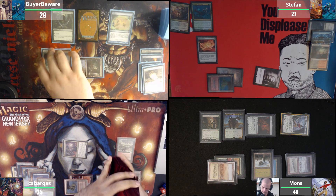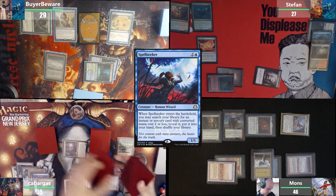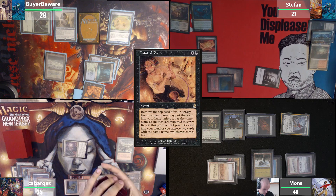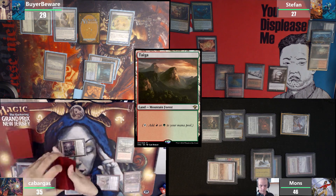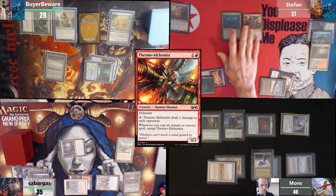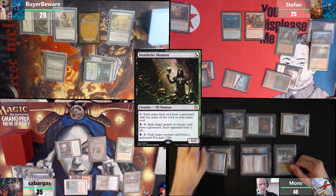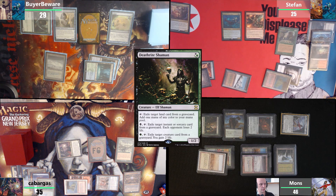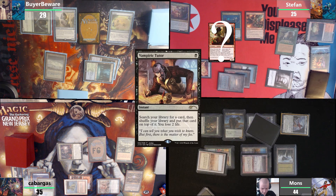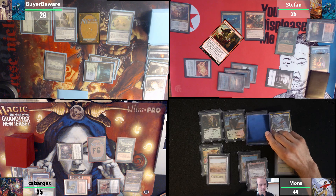Draw for turn. I will tap one, two, three for a Spellseeker — I'll just fetch a Pact of Negation. Pass the turn after that. Play a land. I will tap two and play Thrasios. Play the Alchemist and Sylvan Library, pass the turn. I'm gonna tap this thing in end step, exiling Bloodstained Mire over there, casting Vampiric Tutor. I'll grab the Dockside.